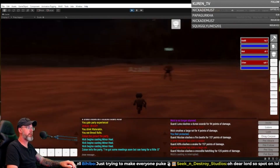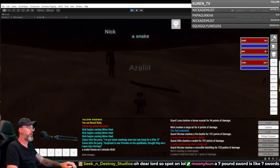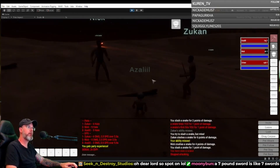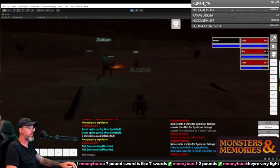Here's Nick. Nick is a cleric. He's level one. The seven-pound sword is like seven swords. How much do you think a sword usually weighs? Like a standard short sword — pound and a half, two pounds.